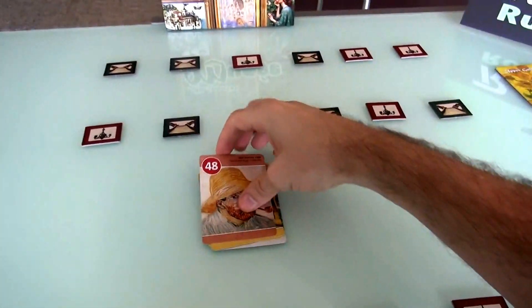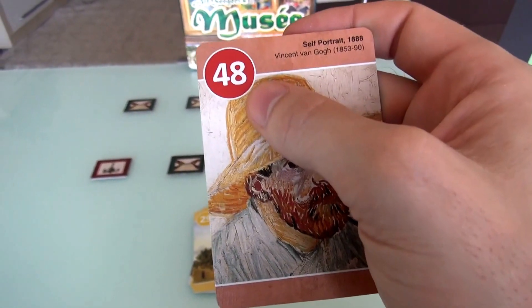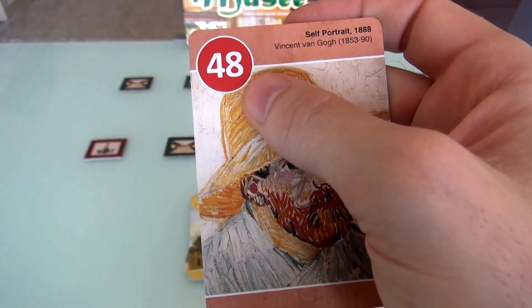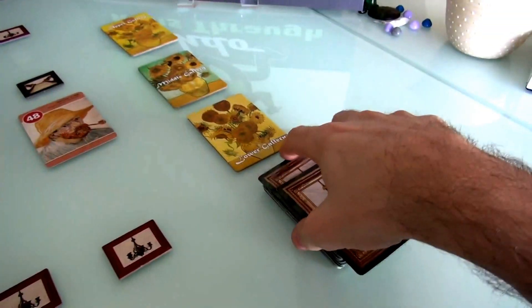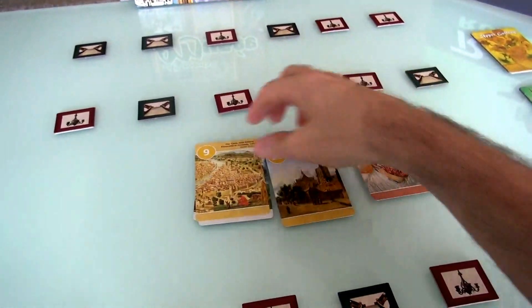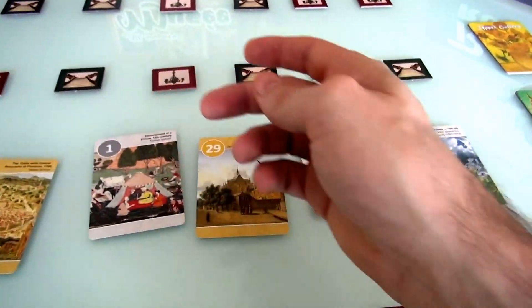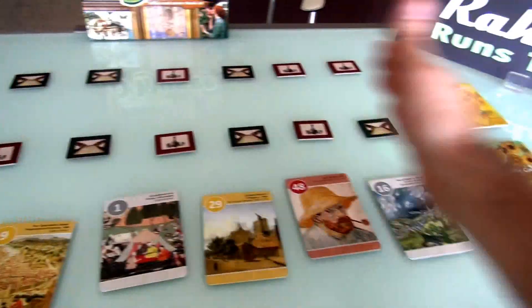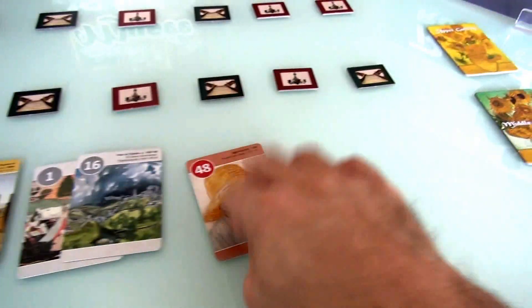Let's see what Jen got. She got the self-portrait of Vincent van Gogh, a number 48. The highest number in the game is 50 — cards are numbered 1 to 50 — so there are only 2 cards higher than this. Jen can safely put this all the way to the right on one of her floors. She also has a card numbered 1 — there's nothing lower than 1, so she'll definitely want to put this all the way to the left. She's got two architectures, two landscapes, and one person.